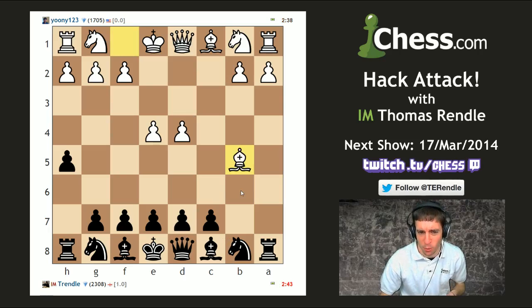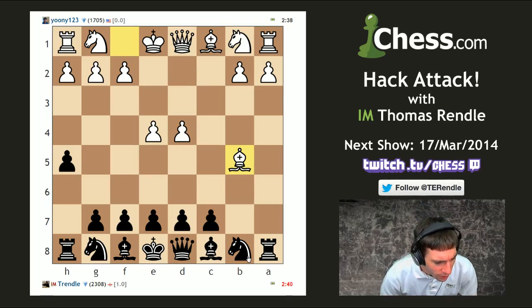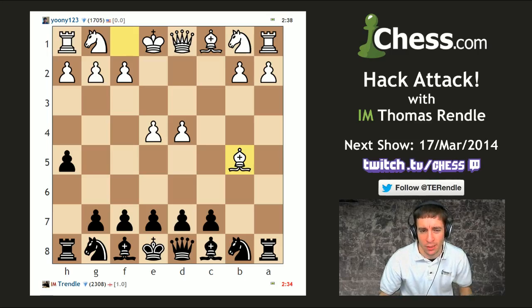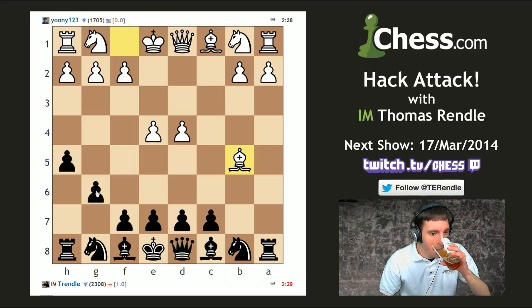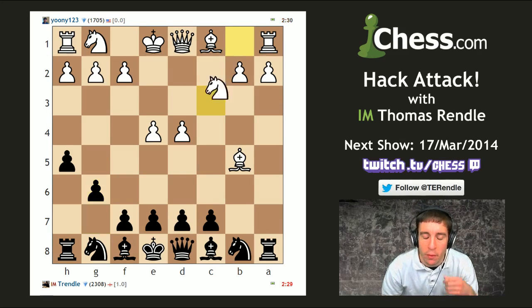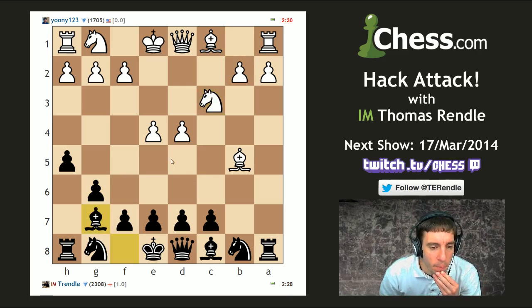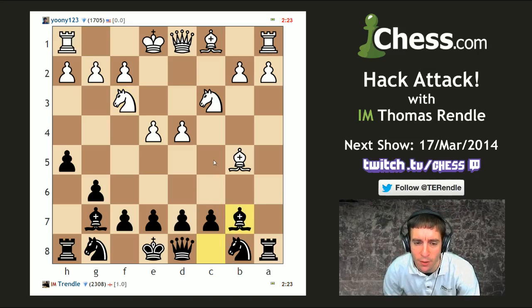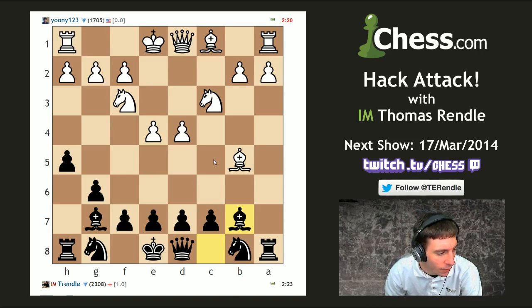I'm starting to worry my opponent might not be taking me seriously. Should I develop a bishop first or keep moving pawns? I suppose I should put this bishop on g7 and then go c5 to undermine the center. One of the big problems with moving your h-pawn and a-pawn on the first two moves is you give your opponent a rather large control of the center early on.